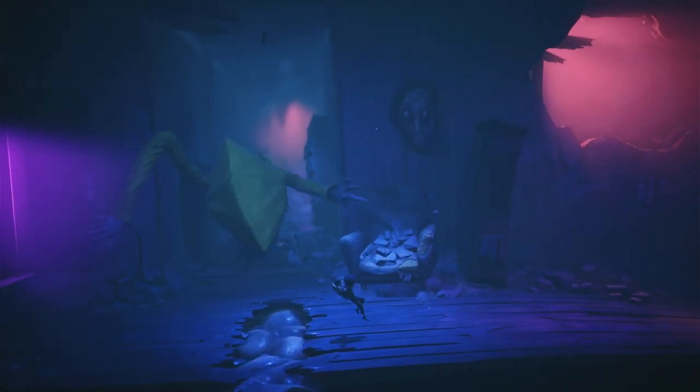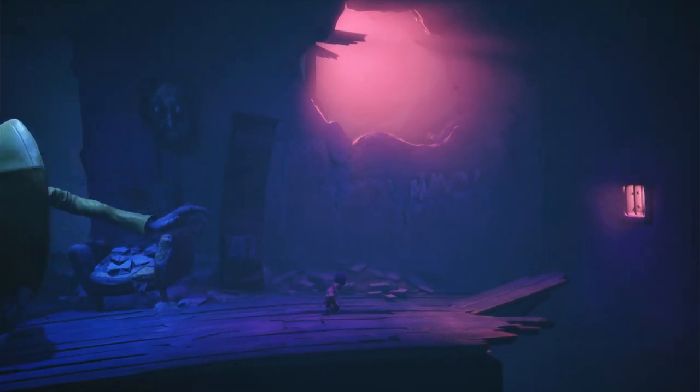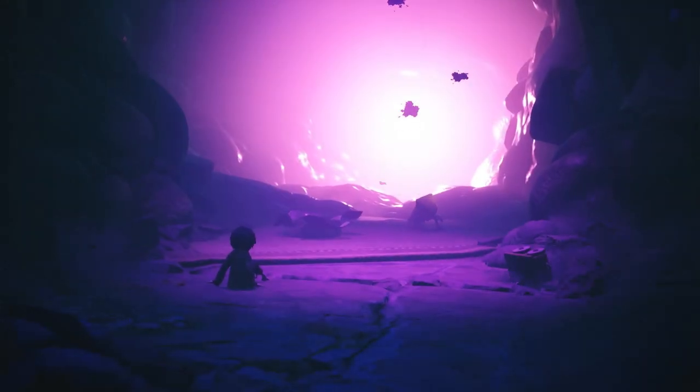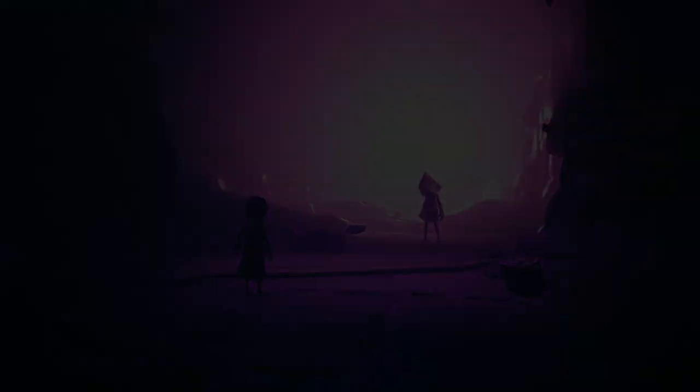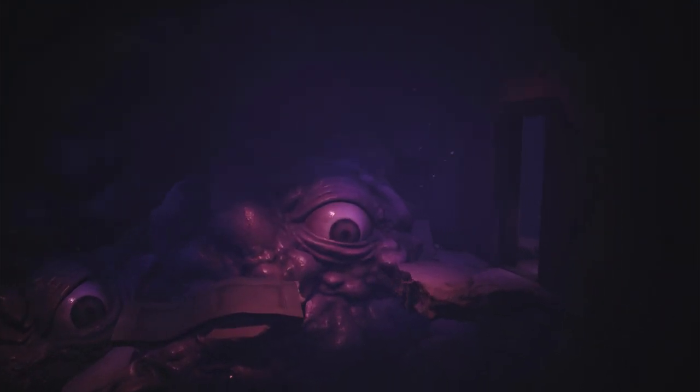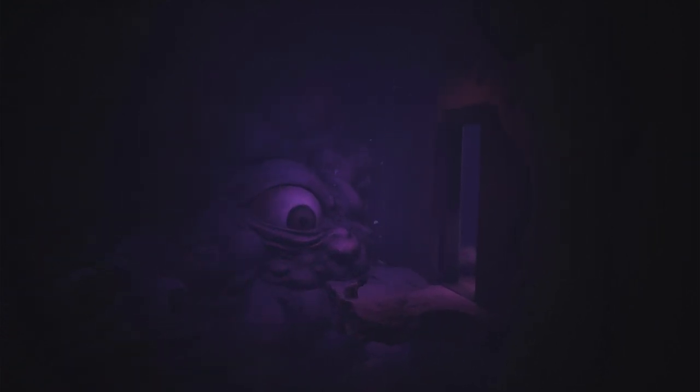The atmosphere turns tense as Mono damages Six's music box, triggering her hostility. However, by destroying the music box, Mono manages to restore Six to her normal state. The impending collapse of the city tower initiates a chase, where the children are pursued by a grotesque mask of flesh and eyes at the tower's core. They manage to outrun it, but the narrative takes a dark turn as Six betrays Mono, causing him to plunge into a chasm.